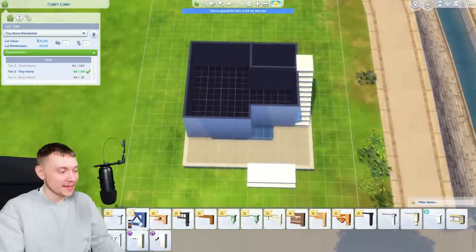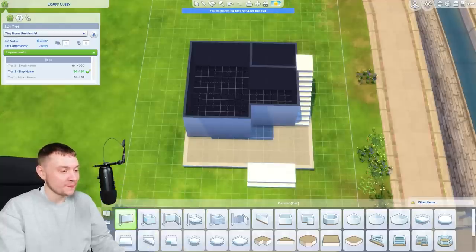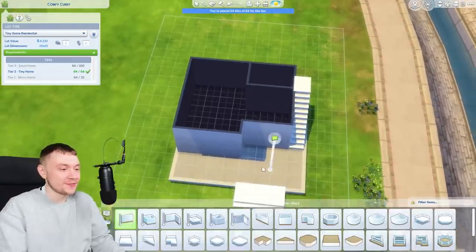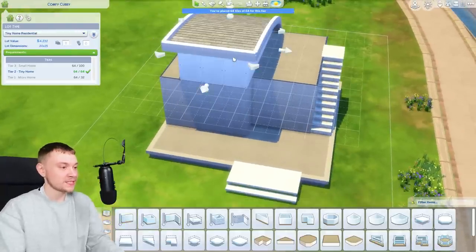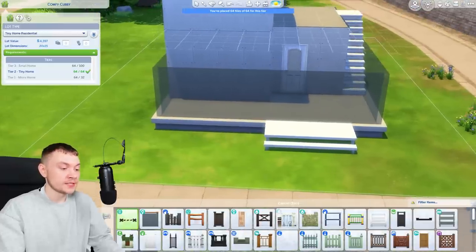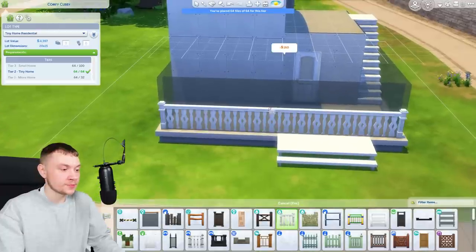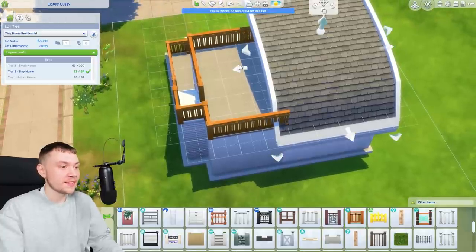I kind of wish tiny living actually came with a nice proper bed, because it comes with the sofa bed thing but it's the same size as a double bed, which defeats the point. I feel like this is a great basic shell to start with. The one on Google is quite modern, which is nice, but I wouldn't mind it being a little bit more cozy as well. Is modern cozy a thing?